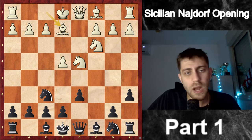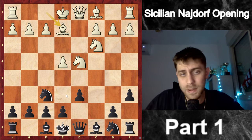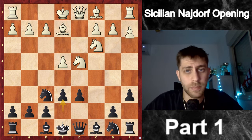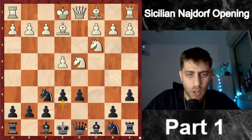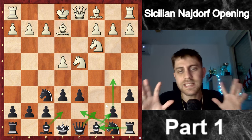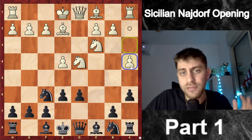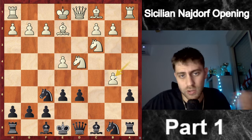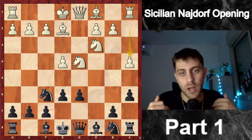He played Bishop to e2, and now we have many options. The most common are e5 or e6. I played e6 in this game, but we will see e5 in future chapters. Then he played a4. After a4 we must understand that black wants to play Qc7, Be7, b5, Nbd7, Rc8 — this is how we develop our pieces with black. The point of a4 is to cover the b5 square, because now b5 doesn't work due to axb5, winning the pawn.